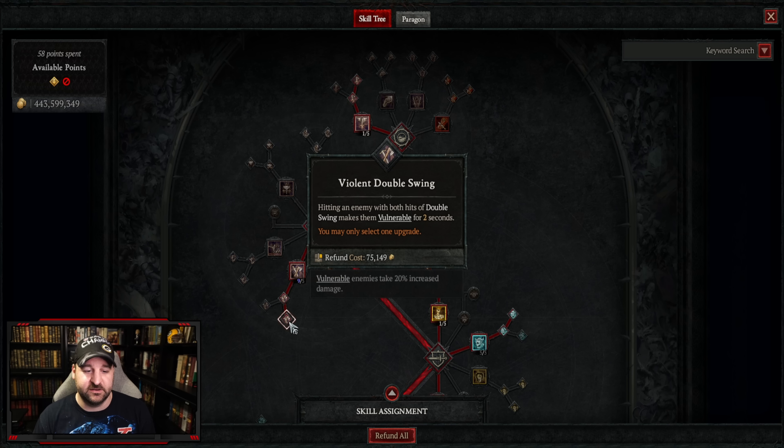For the paragon board, check the description below for a link to the specific nodes. For glyphs: the first is territorial — more damage and damage reduction to close enemies. The second is marshall, which improves our shouts so cooldowns refresh more and grants bonus stats. The third is exploit, which is in almost all builds — helps make enemies vulnerable and does more damage to vulnerable enemies.